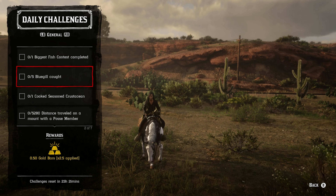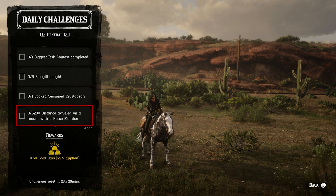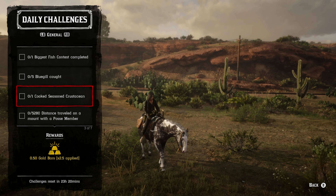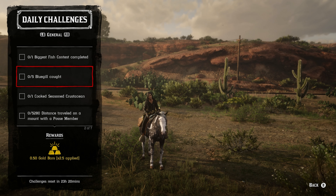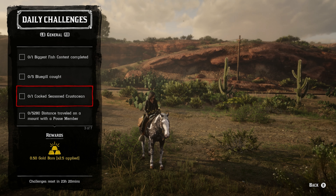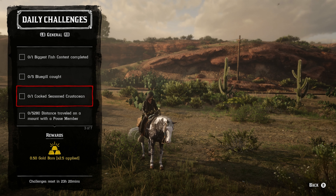For the biggest fish contest and the 5,280 distance traveled on a mount with a posse member, both require you to be in a posse — it doesn't matter if it's your posse or theirs. Whoever the leader is can start the biggest fish contest, and then either of you can start riding around. For bluegill, they can be caught pretty much anywhere — the Dakota River area, down by Flat Iron Lake, it really doesn't matter. They prefer cheese bait over anything else.